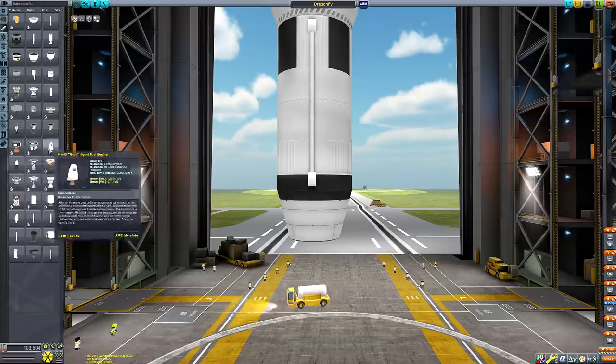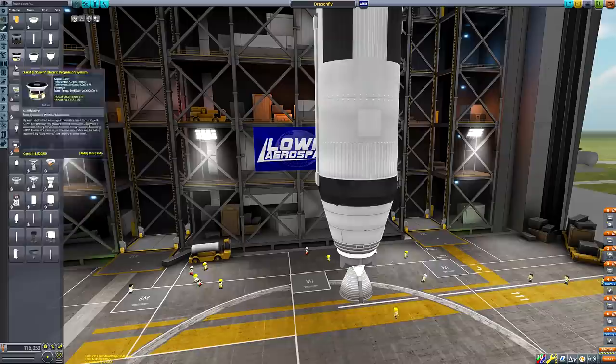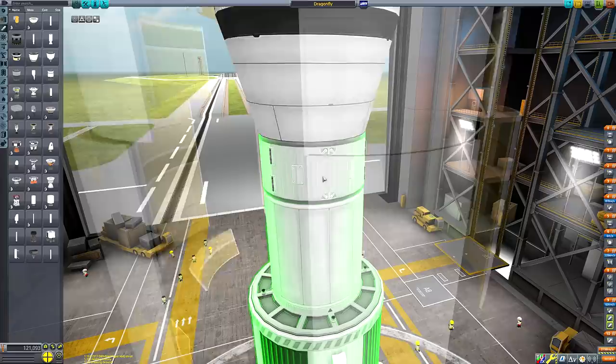The rocket that will carry our probe to Laith isn't really based on anything. The actual Dragonfly mission will likely ride aboard an Atlas V or equivalent when it comes to launching for real, but I've gone with this stumpy-looking fella just because it gets the job done. In order to have the shape I wanted for the payload, I was stuck using the 3.75-metre parts for the stack, which is wildly overpowered for our payload's very low mass.